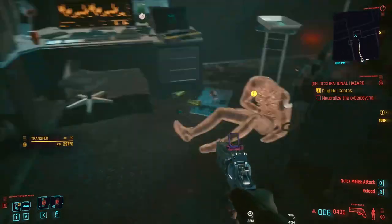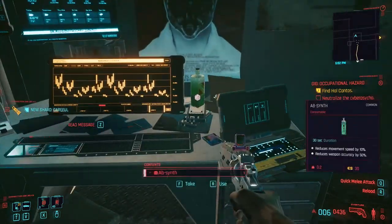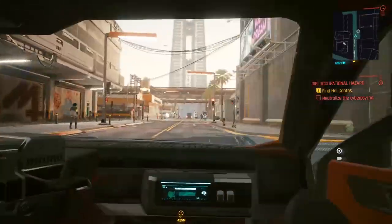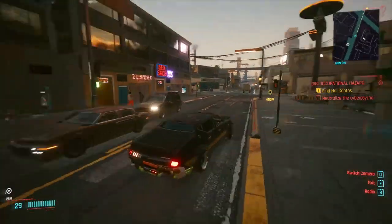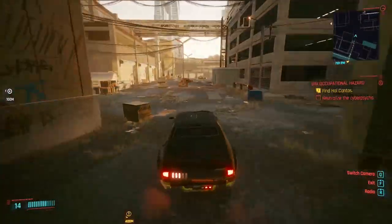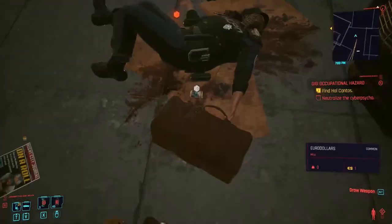Inside you can find some epic items and components. Now for the glasses, they are behind this garage wall. So take your vehicle, go to the left and follow the building wall until you will find a small passage between the buildings. Then in the new area you will find on the left a police car with a dead officer near it, with the legendary police sunglasses you came for.